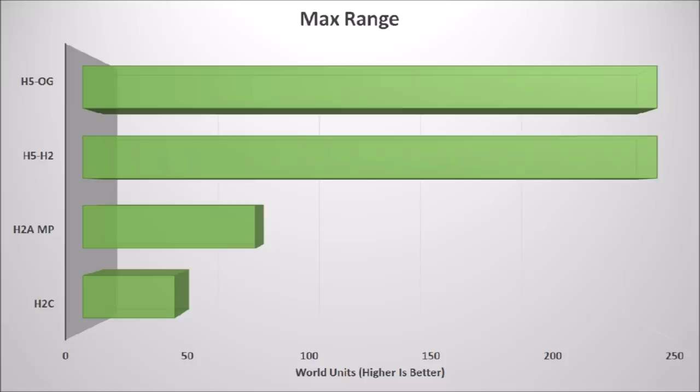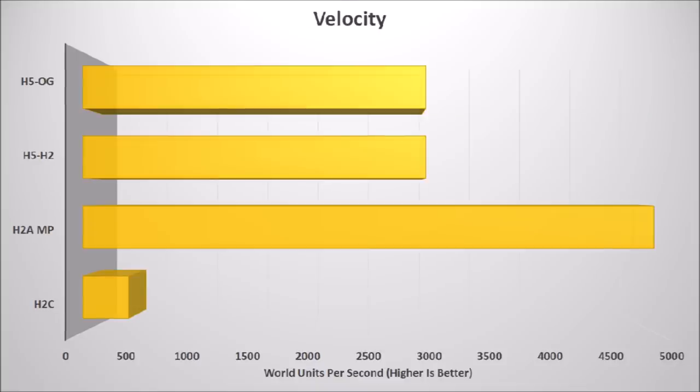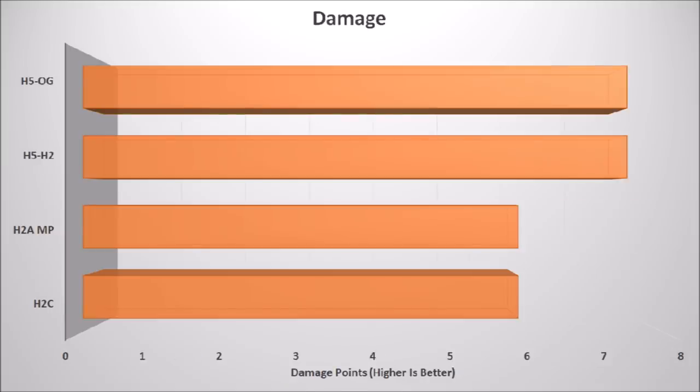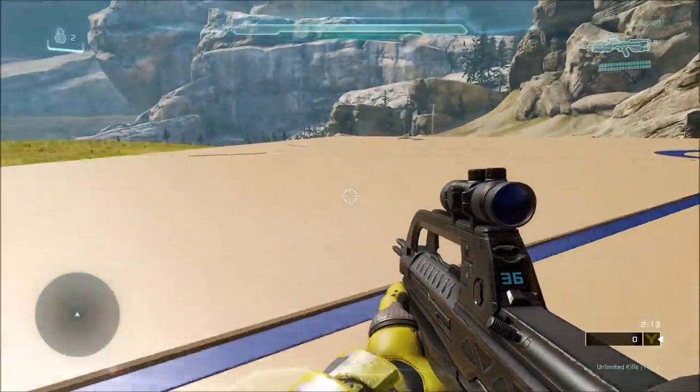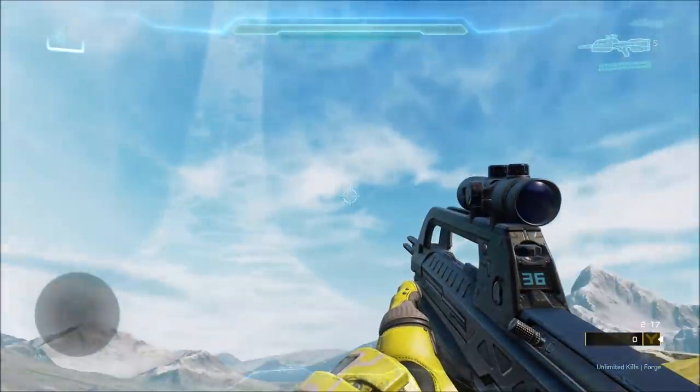Let's compare them all side by side. For max range, both versions of the Halo 5 BR are a lot higher than both the Halo 2 Anniversary and the classic Halo 2 BR. For velocity, both Halo 5 BRs are the same and a lot faster than classic Halo 2, however Halo 2 Anniversary's battle rifle has a much higher velocity than Halo 5. For damage, Halo 5's BRs do slightly more — 7.5 instead of 6 — but Halo 2 Anniversary Multiplayer does the exact same 6 points of damage as Halo 2 Classic. For time between shots, all 3 of the newer BRs have the same 0.3 seconds of delay, while Halo 2 Classic only has 0.26 seconds — a 0.04 second difference you're not going to notice, but still an interesting thing to point out.